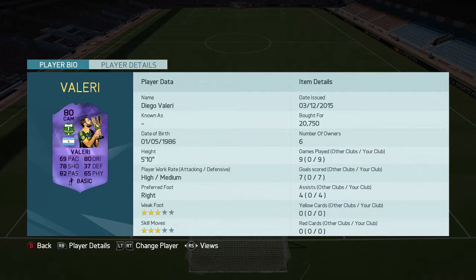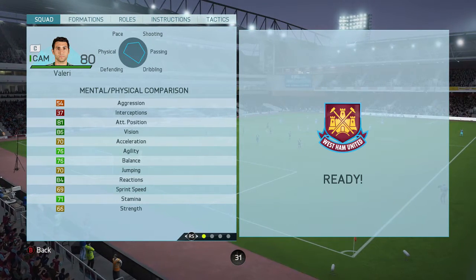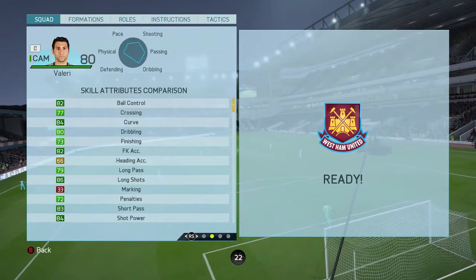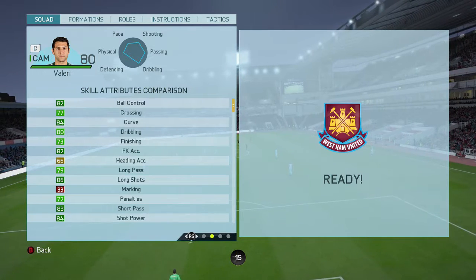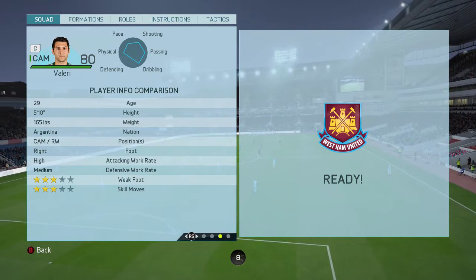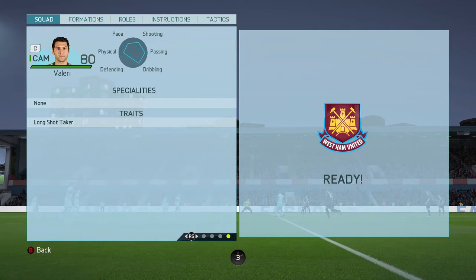Now Valeri's base stats: he has 69 pace, 80 dribbling, 78 shooting, 37 defending, 82 passing and 65 physical. Jumping into the in-game stats, he's got 86 vision and 84 reactions, which is very nice. His skill attributes include 82 ball control, 84 curve, 82 free kicks, 86 long shots, and 84 shot power. He can play CAM or right wing, he's right footed, has high/medium work rates, 3-star skills, 3-star weak foot, and the long shot taker trait.